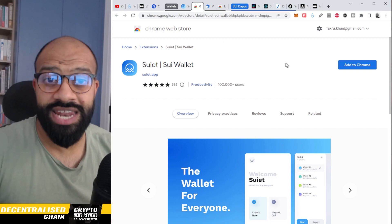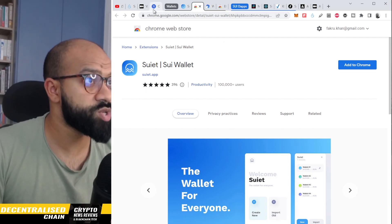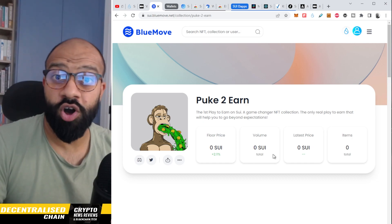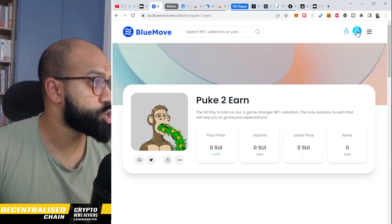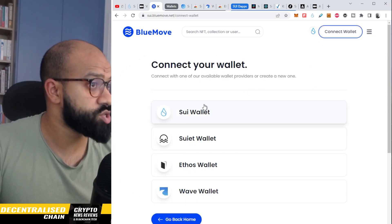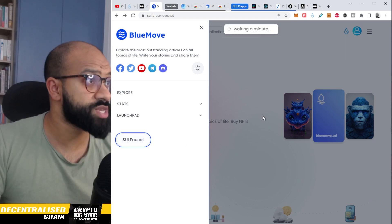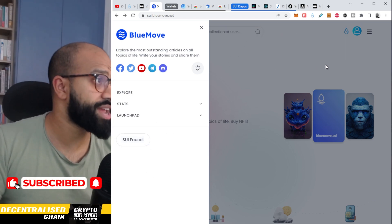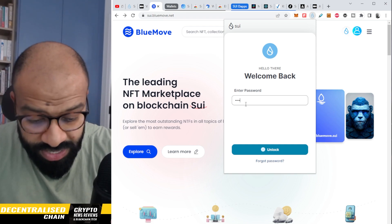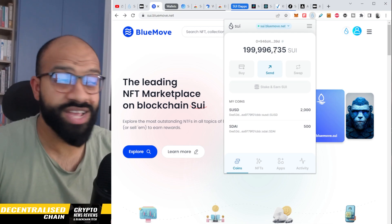Now that you have your wallet, the next step is to load in test tokens so you can start interacting with the dApps. Head over to BlueMove, which is an NFT marketplace for the SUI blockchain. Click connect wallet, choose your downloaded wallet, then click on the hamburger menu and click SUI faucet. It will generate tokens and send them directly to your wallet — and as you can see, I've got a ton of testnet tokens loaded up.